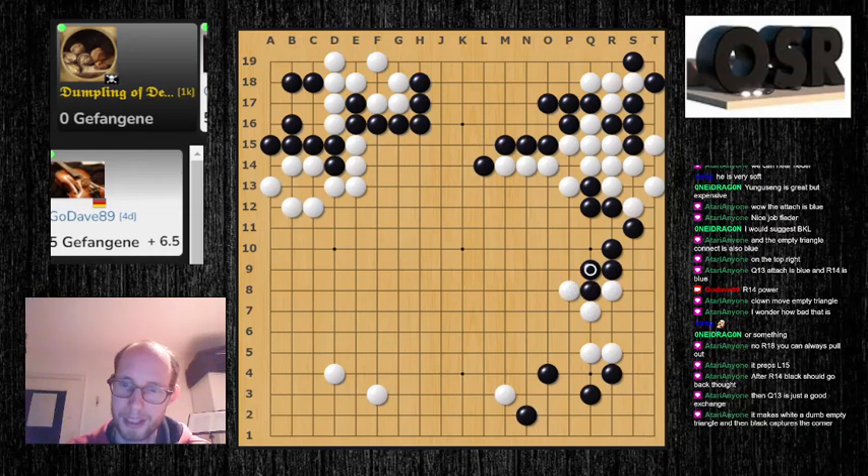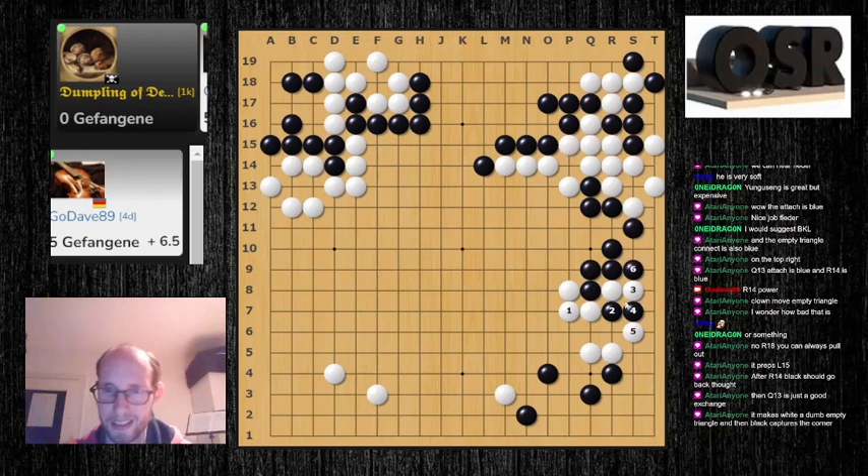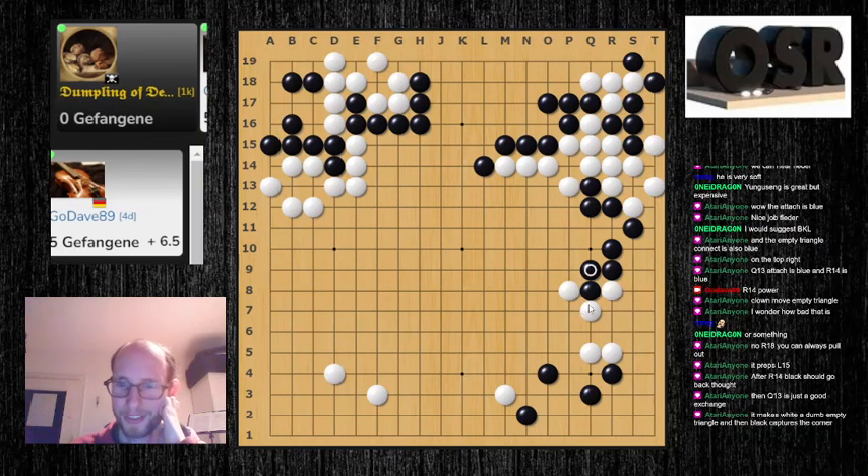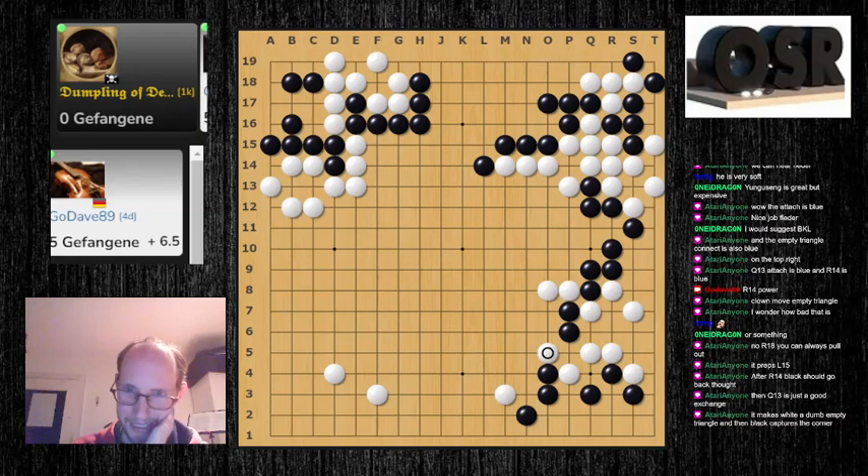Here I was maybe a bit greedy — I should have just played here, and if you cut here I can just get all this center, and do something on the outside. But I thought I could just live locally here or you couldn't make too much happen, and then this was just a bit too weak of a shape for you.